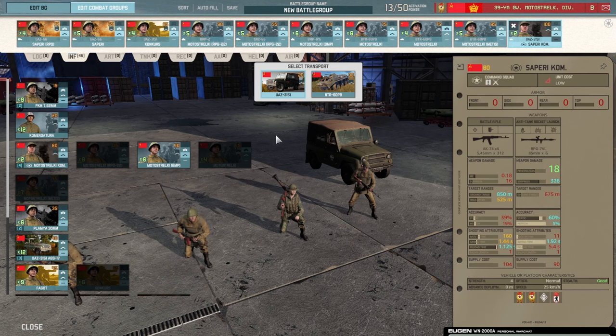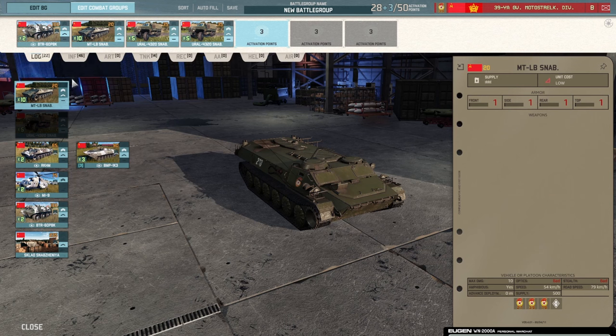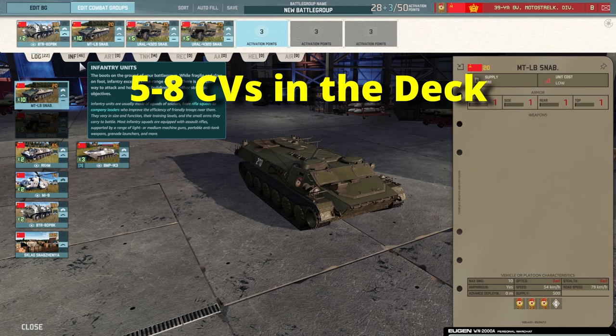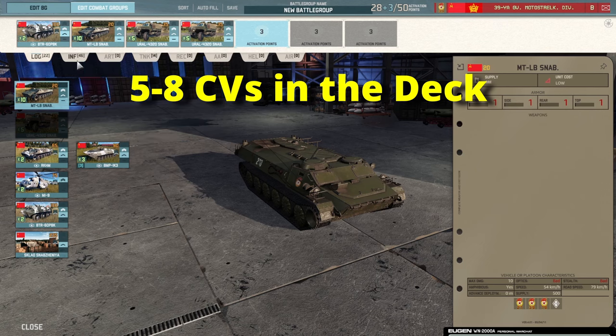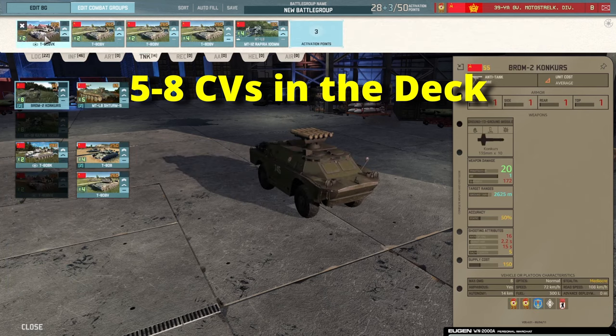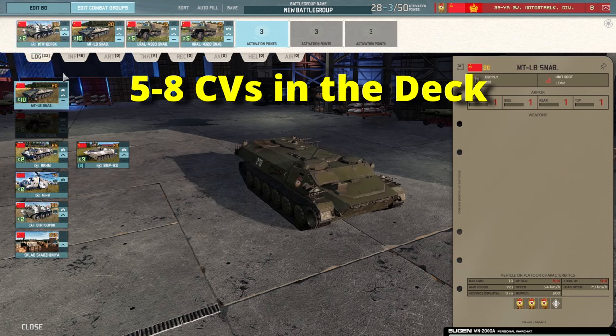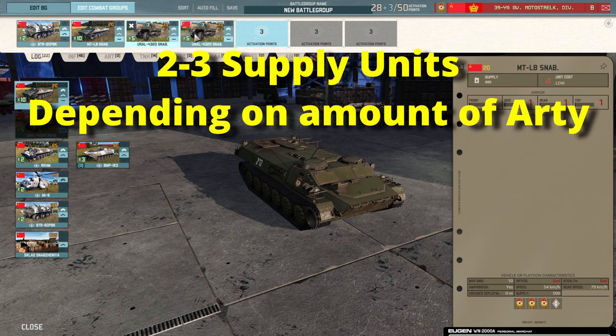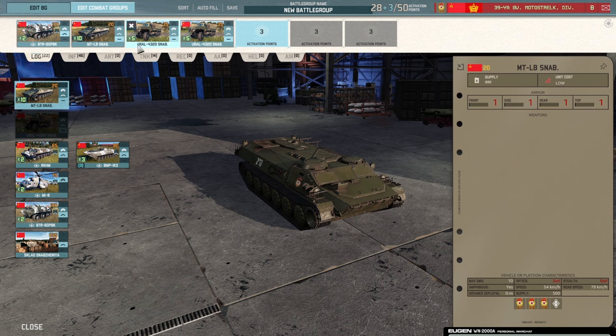Next we go into the logistics tab. Here it's all about CVs and logistic vehicles. CVs are a pretty important part of the game — it's how you win or lose — and you want some reserves. I usually aim for five to eight CVs depending on how aggressive the deck is; here we go for six. We have two in the infantry tab, two more in the tank tab, and fill the remaining two here. We also take three supply cards since we'll be using a good bit of artillery.